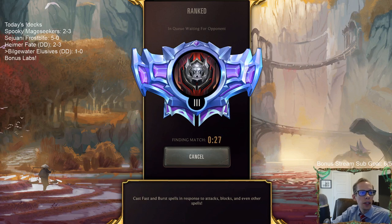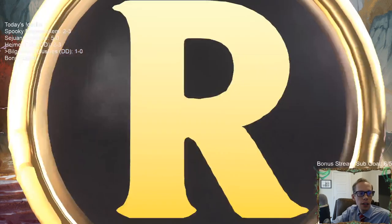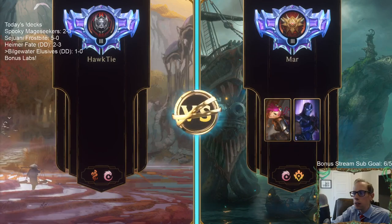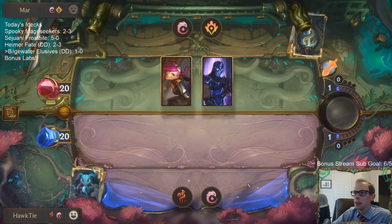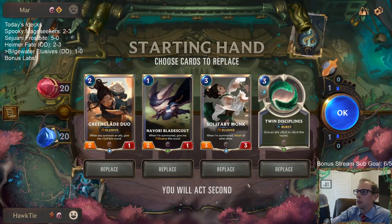I think we have two Concussive Palms in here — I wonder if there should be three, because we also have the Retreats and Navori Conspirator. Concussive Palm is really important against Noxus, which is a really big deck right now.